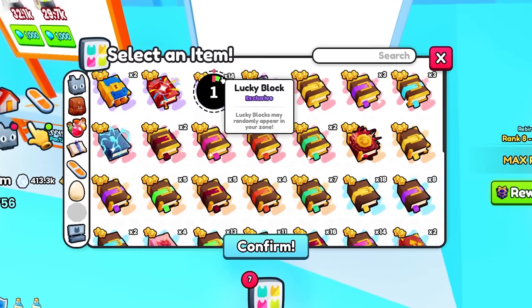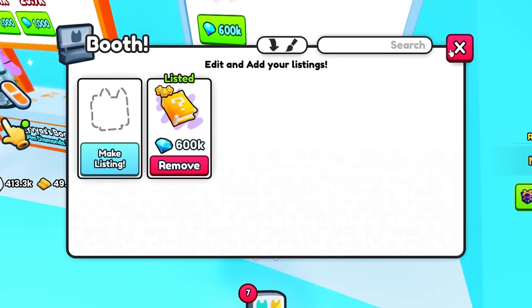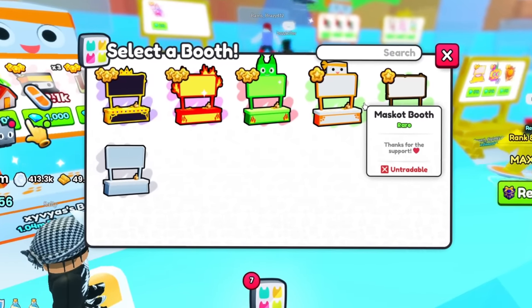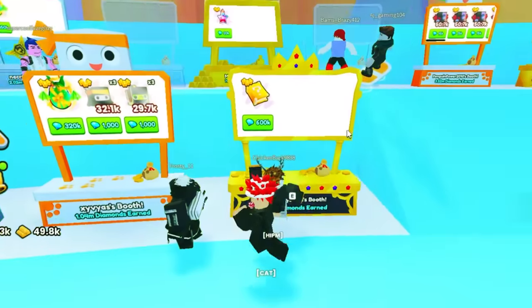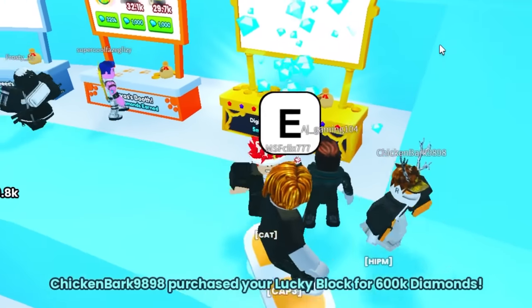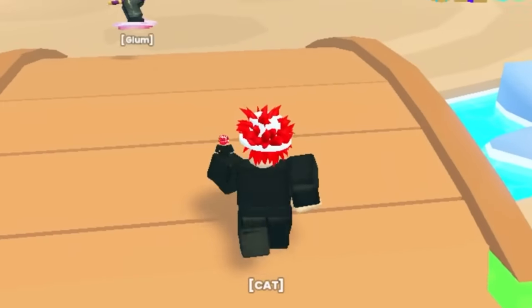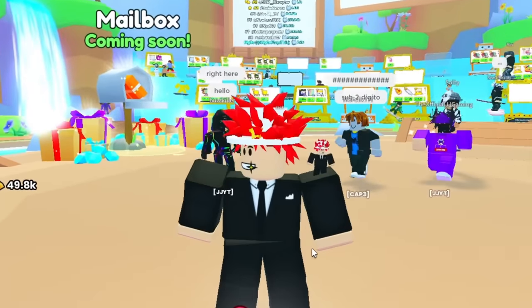There's going to be just that one person who will buy it. Let's sell this lucky block book for 600,000 gems. We sell it for 600,000 and see if anyone's interested. Let's get the VIP booth — this one looks better. Someone's interested — there we go, someone just bought it for 600,000 gems. And there you guys have it — once you build up enough gems, you will be able to buy your own huge pets.